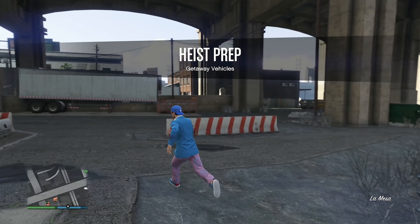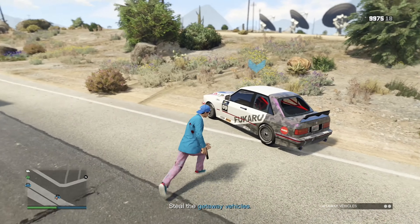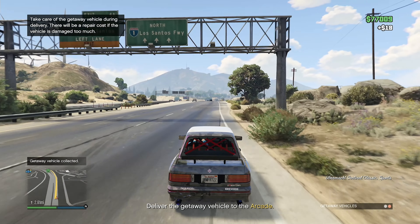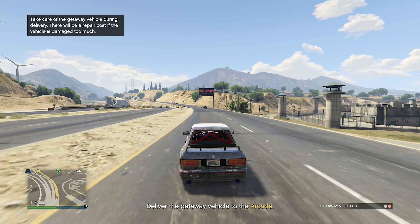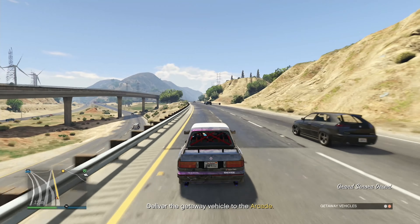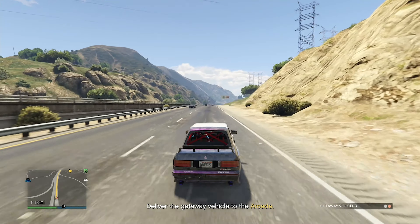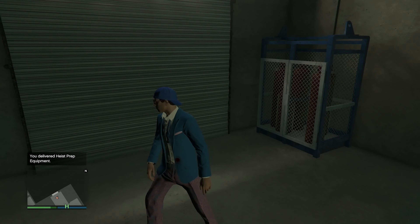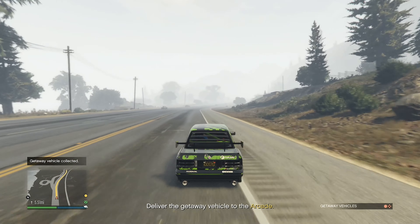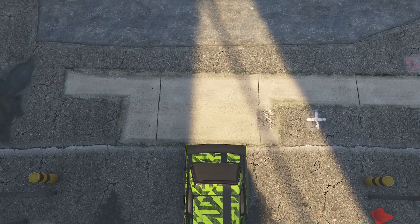Now we need to go get our getaway vehicles at Sandy Shores Airfield. I finally got one and brought it to the arcade, then went back for the second. This setup is probably so much easier with two people since you need two getaway vehicles, and with only one of me it takes a lot longer. I finally got the second vehicle — they drove all the way to Palito Bay.